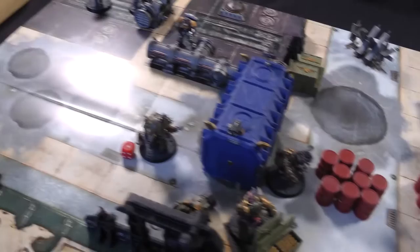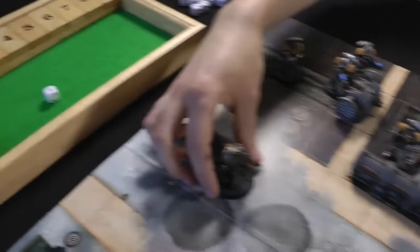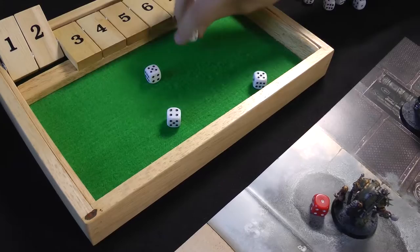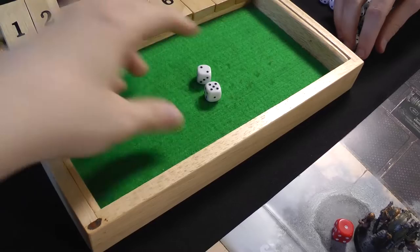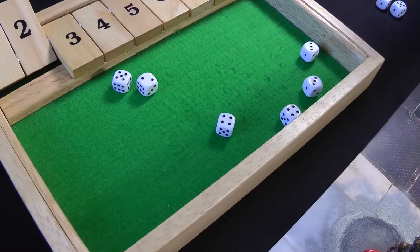Death Guard turn two: the Foul Blightspawn moves up and advances, getting closer. Plague Marines also move. Shooting: Barlogger's Putrefire throws a Hyper Blight grenade at the Intercessor Sergeant - D6=5 shots, three hits, two wounds, two-plus armour saves both made. The Foul Blightspawn shoots Calcius with strength eight - six shots wounding on twos rerolling ones - all wound. Calcius needs to make quite a lot of six-plus saves - he fails - Calcius goes down.